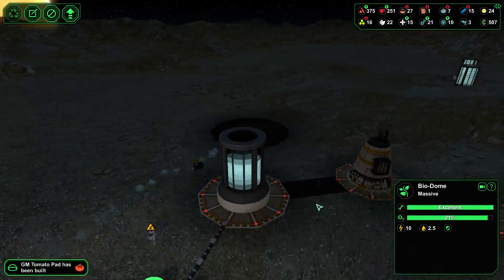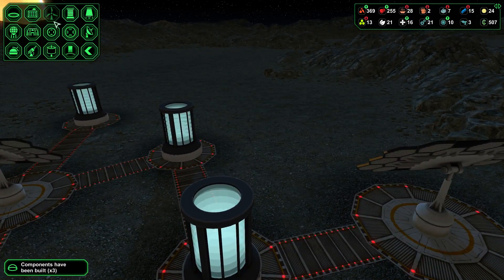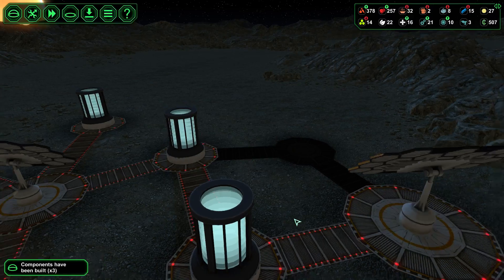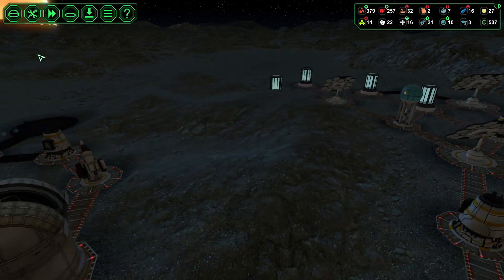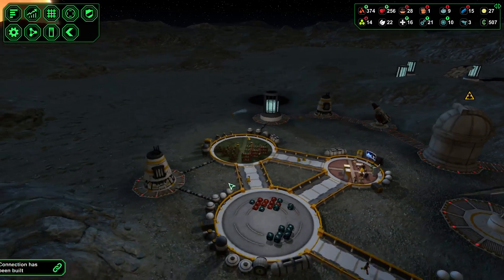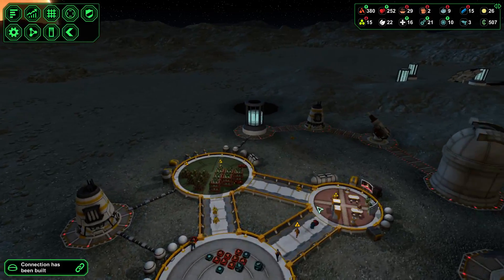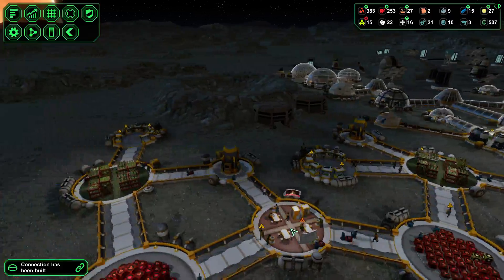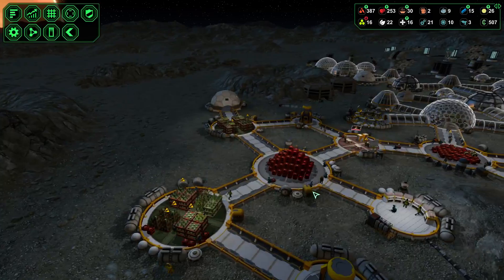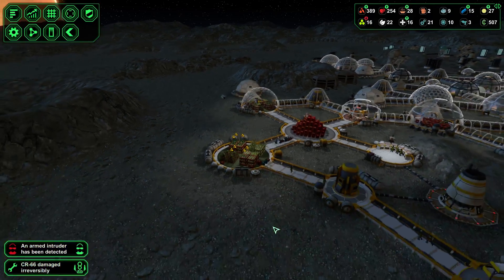And another storage as well — let's put one over here. Alright, that should fix the power situation. Looks good. Now this one's working, so let's get the next place up. Look at all the food that we have stored up here — let's see if we can get that turned into meals.